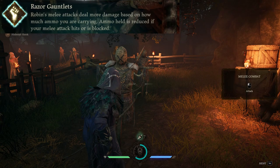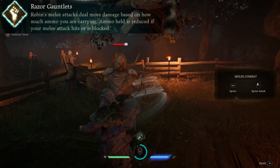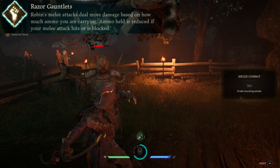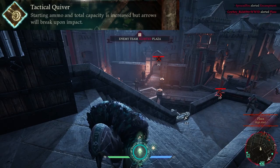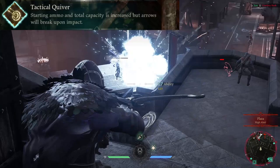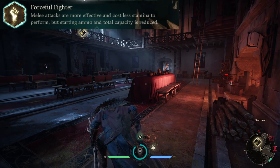Bodkin Point, which we already talked about. Razor Gauntlets allows Robin to do about 2.5 times as much damage with melee attacks regardless of how many arrows you have. The perk states that you deal damage based on how many arrows you have, but this is incorrect — you actually do the same damage whether you have 7 or 1, but your damage will be reduced back to normal if you actually have 0. You also lose 1 arrow every time you land a melee attack or it gets blocked. Tactical Quiver increases your maximum arrow capacity to 10, but your arrows will break on impact. And finally, Broadheads, which we already talked about.